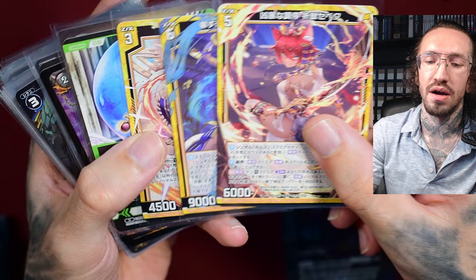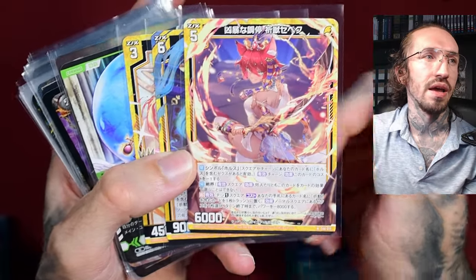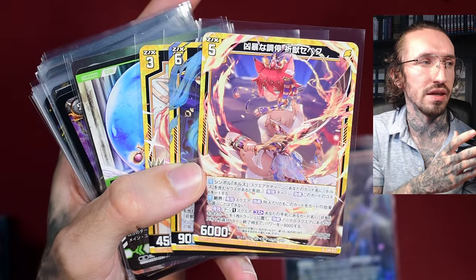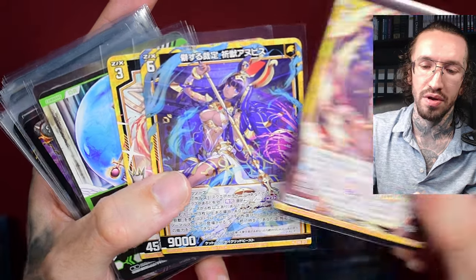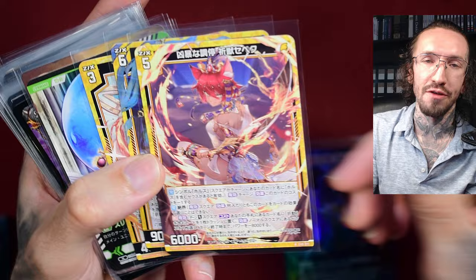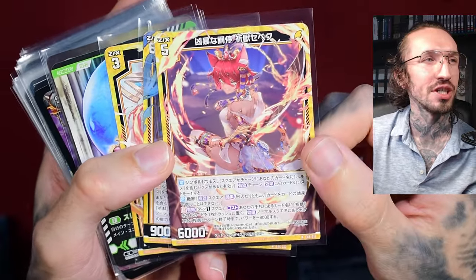And then we have the three cards that came new to Zillions of Enemy X. I did start my Ancient Egyptian collection basically because of these Brea Beast characters because I do like the artwork, the art style and the waifus. Let's say it like it is — I do like the waifufication of Ancient Egypt.